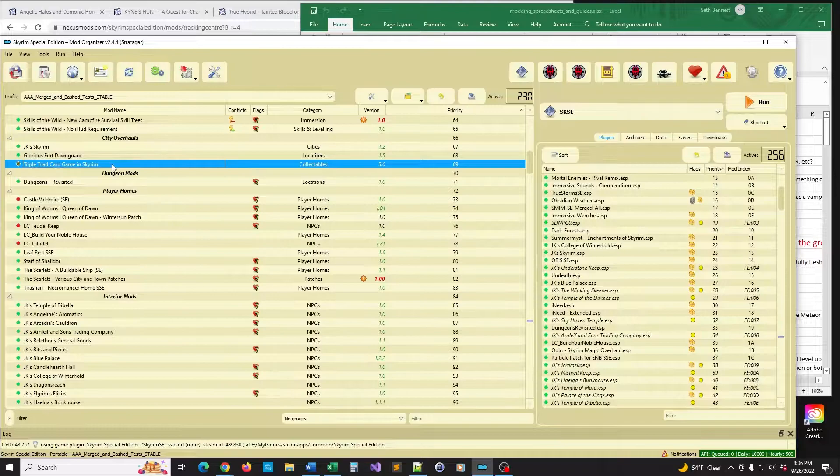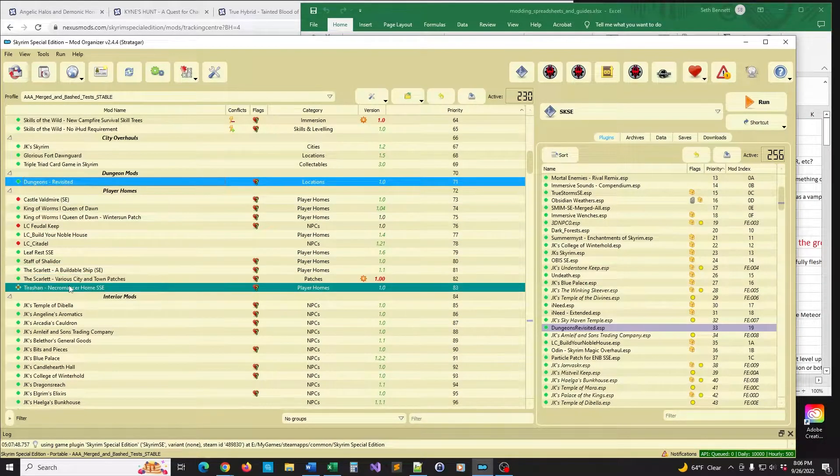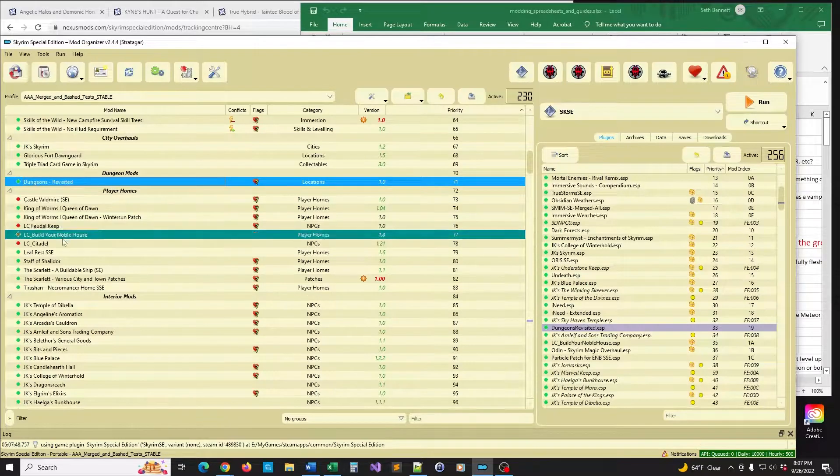Dungeons Revisited is another compilation mod — the modder went through the first eight dungeons you usually hit in a typical playthrough if you're doing the vanilla questline and basically doubled their size. He added mazes, nooks and crannies, and traps that make them a lot more developed. The first one is Bleak Falls Barrow, and I'm actually going to be doing a video on that probably next week. Player homes are another great category — most of them you can drop into a load order with minimal risk because they tend to be built like their own little containers unless there are a lot of scripts going on.